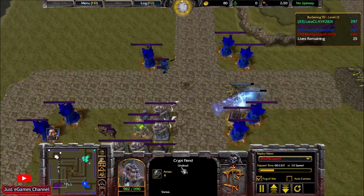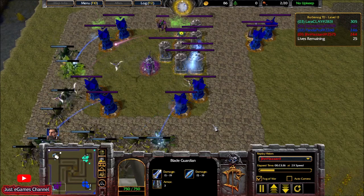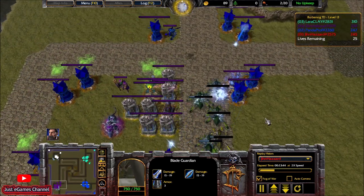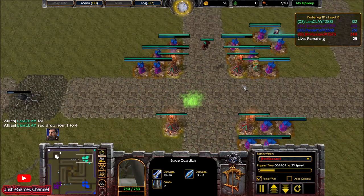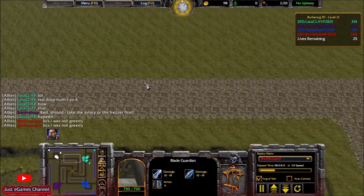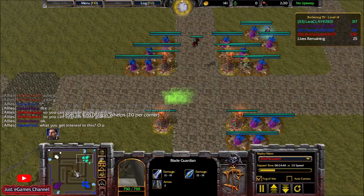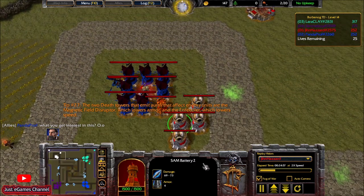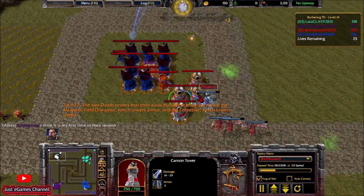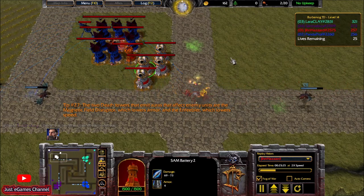These crypto fiends are undead and medium armor. The blade guardians are just massive against them — hope he upgrades blade guardians. I dropped from rank 1 to 4, but I said I didn't play too greedy — I could have taken all of his cash and he wouldn't have caught up. I still have the SAM battery, and I'm saving to upgrade cannon tower 2 to cannon tower 3. I don't upgrade my SAM battery yet but I think I will.